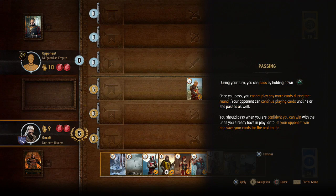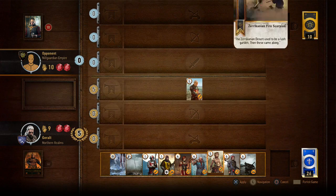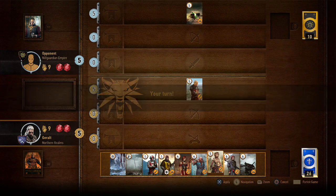During your turn, you can pass by holding triangle. Once you pass, you cannot play any more cards during that round. Your opponent can continue playing cards until he or she passes as well. You should pass when you are confident you can win with the units you already have in play, or to let your opponent win and save your cards for the next round. You can't use all your cards on the first turn because you will run out of cards. He put five — maybe I should put six.